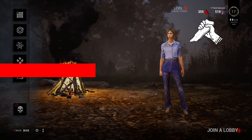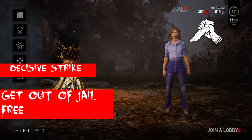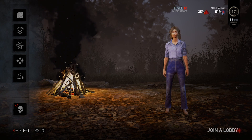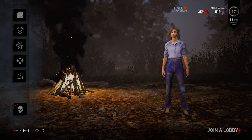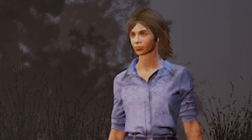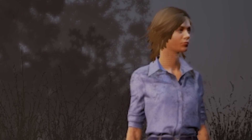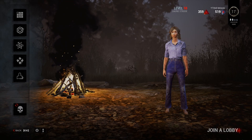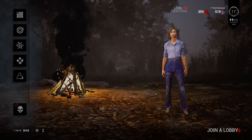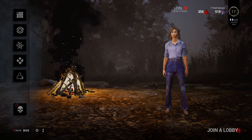Decisive Strike is one of the best perks in the game — it is your get out of jail free card. If a killer downs you and picks you up, you can trigger a skill check that will cause you to stab the killer and stun them while you get away. This makes Laurie one of the most savage survivors in the game. It's hard to argue against this perk unless you have a certain build in mind, and in some situations it can be the deciding factor in being sacrificed or surviving the game.